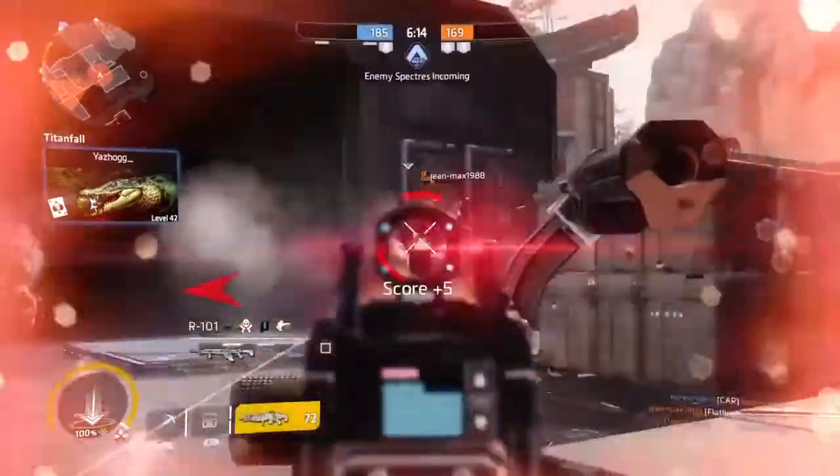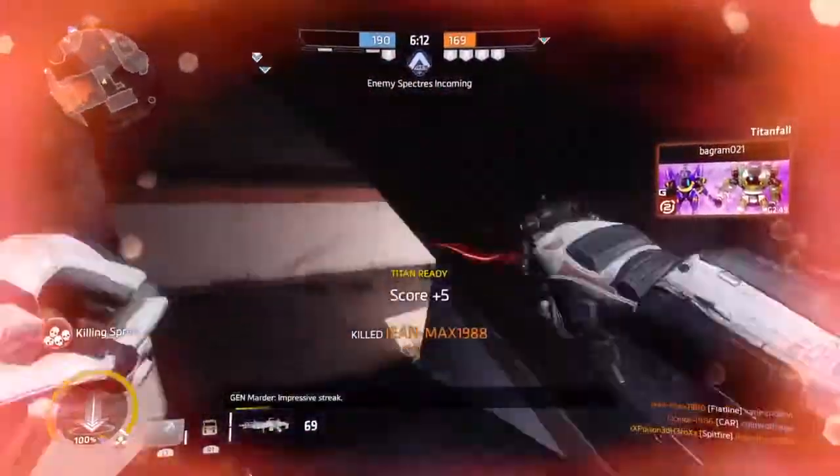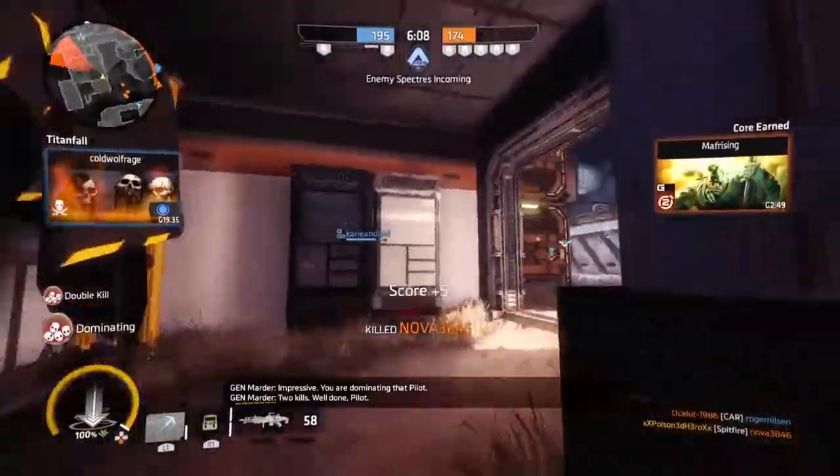And finally, your two pilot kits will be Ordnance Expert and Titan Killer. Both of these synergise perfectly for building and destroying Titans you go up against.